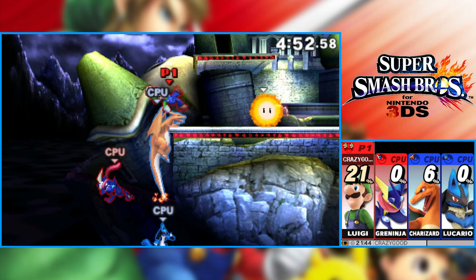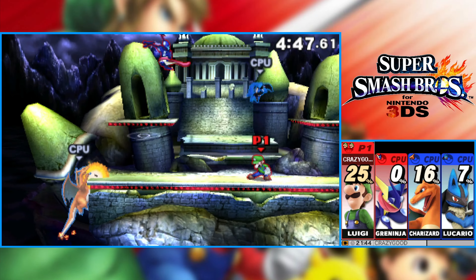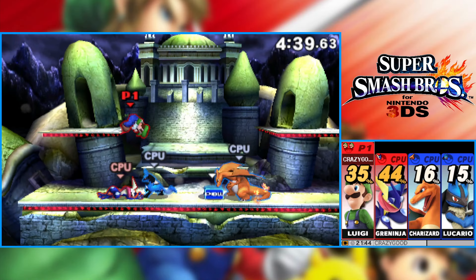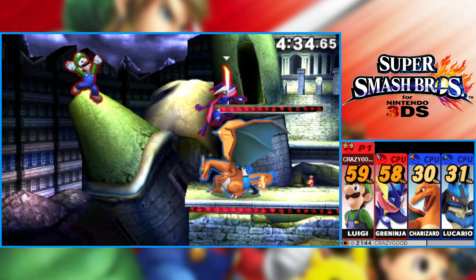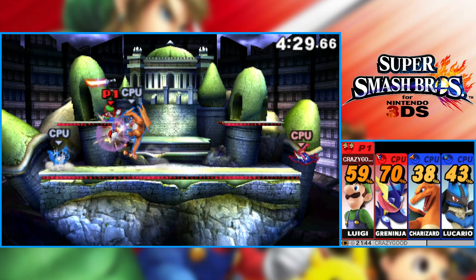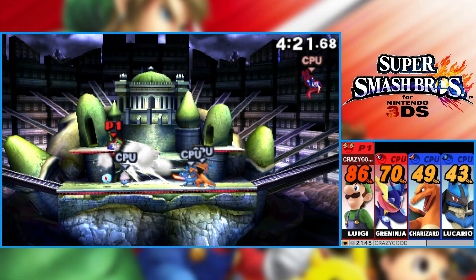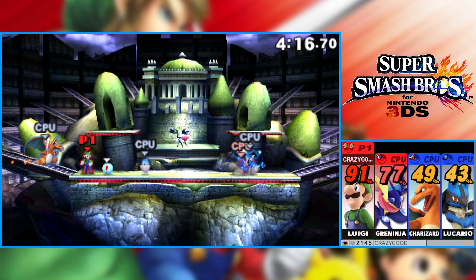There is actually a custom move that Luigi can learn for his fireball that allows him to have the same physics as Mario's fireball, which is pretty cool. So if you prefer Mario's version, you can go ahead and do that. You do have to unlock it, of course.